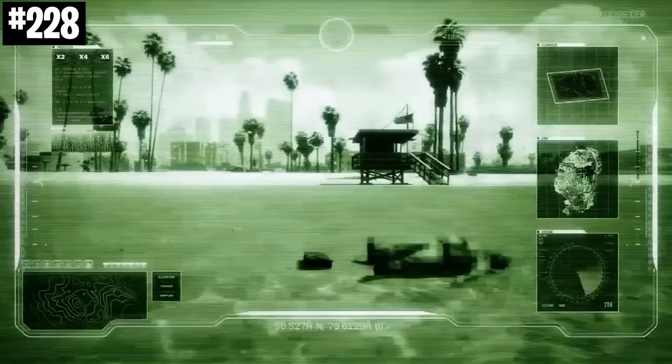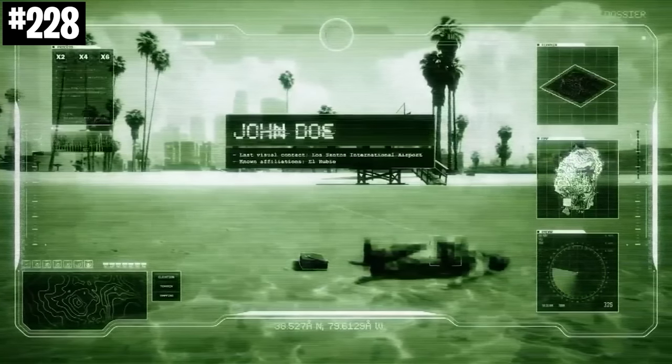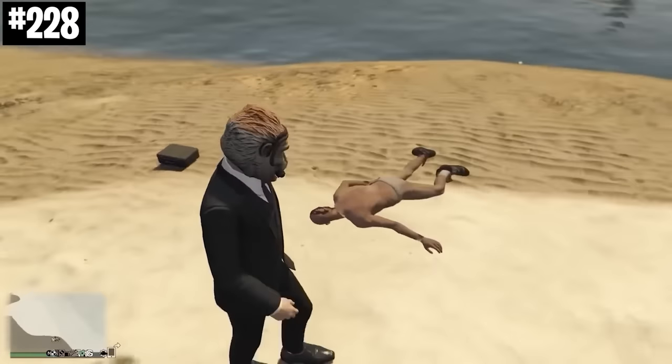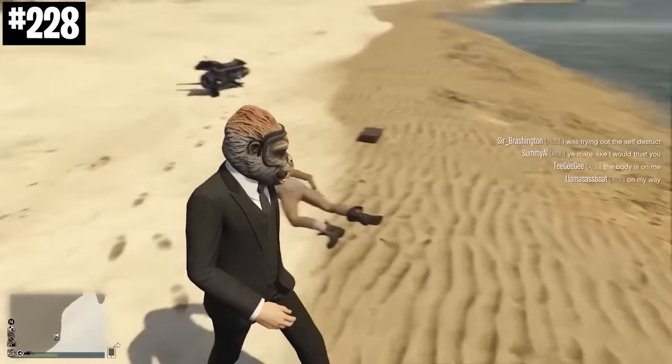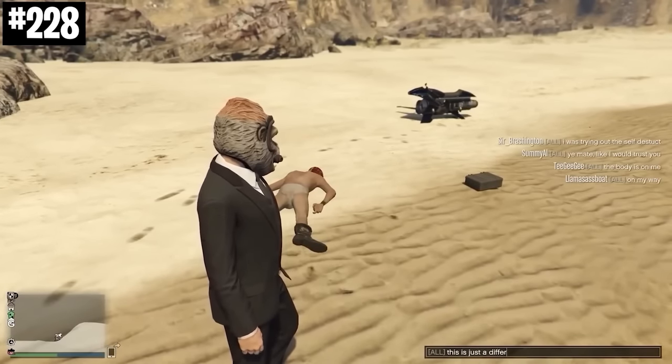Back in 2020, in order to tease the Cayo Perico heist, Rockstar did some in-game teasers. One of which was construction outside the casino and the other was a random body that would wash up onshore towards the south of the map. This body was supposedly washed up from Cayo Perico.